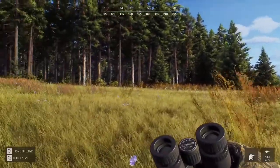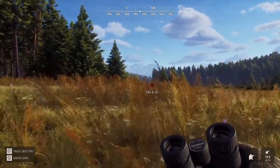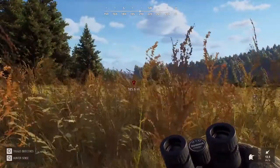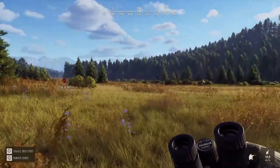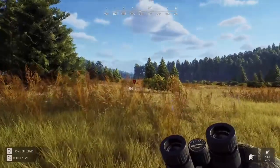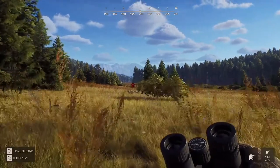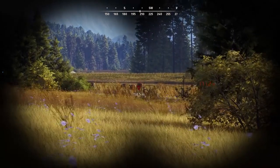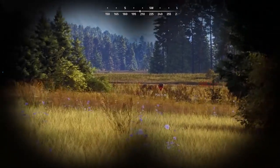As he closes in, Squirrel checks visibility, wind, and plans his shot angle. He notes you don't want a frontal shot — the ideal shot is the heart and lungs. When you harvest the animal you'll see the anatomy, and you really need to study where best to hit each animal and at what angle. If you're at the wrong angle, a leg or shoulder will be in the way and you won't get a clean kill.